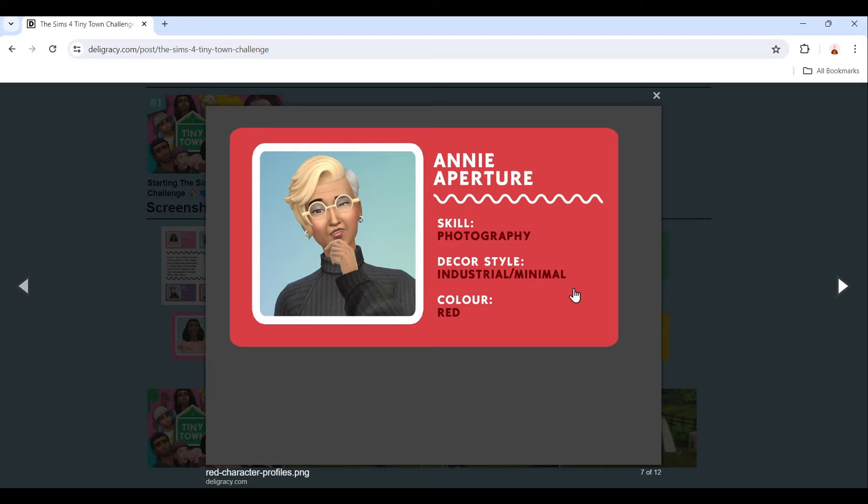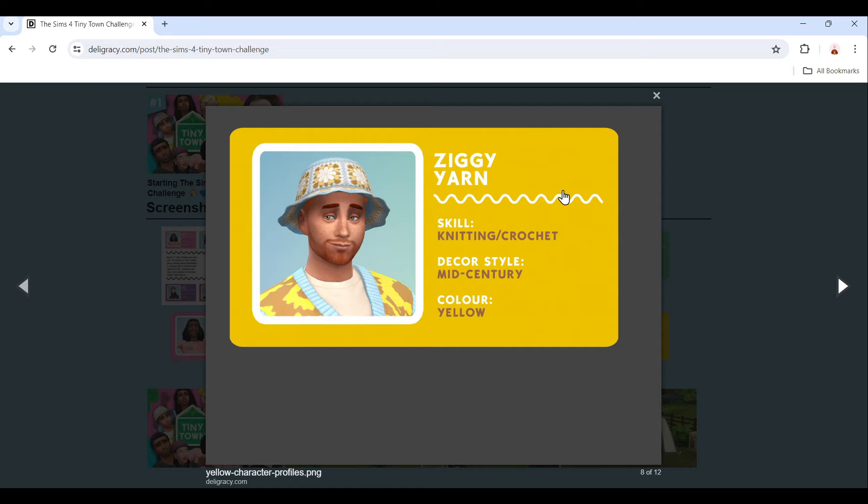Next is Opal Gem. Her skill is jewelry, her style is Victorian and storybook, and her color is purple. Then we have Annie — I'm not sure of her last name, something like 'Aperture.' Her skill is photography, her style is industrial and minimal, and her color is red. Finally, Ziggy Yarn: his skill is knitting and crocheting, his style is mid-century, and his color is yellow.